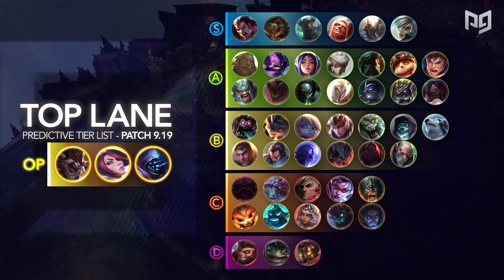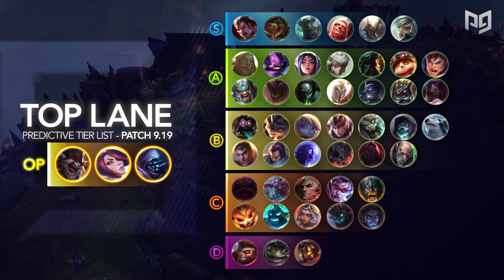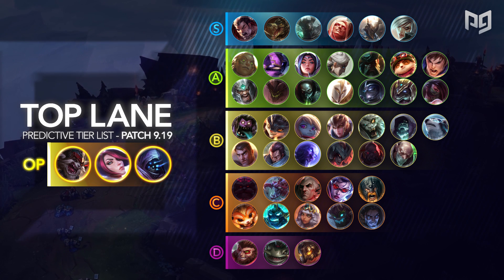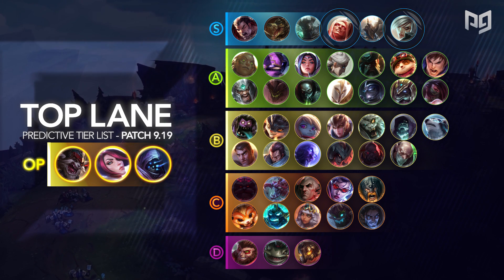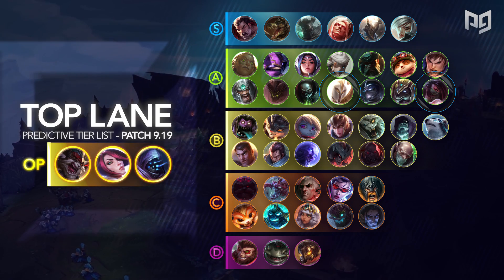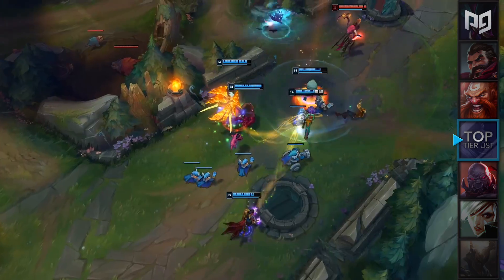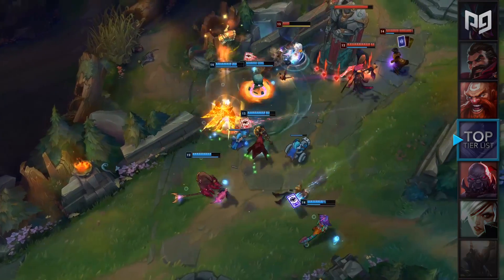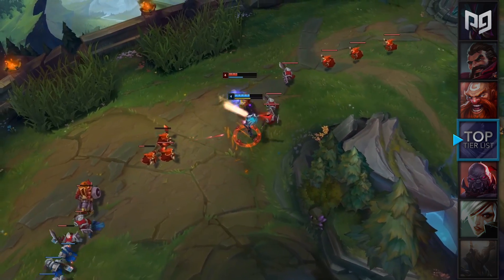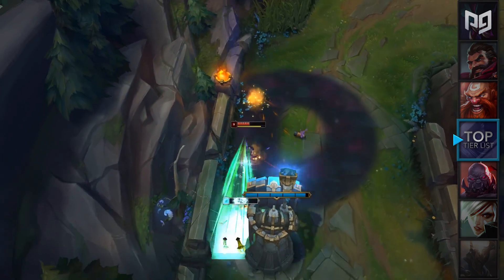Next up in our S-tier, we have Darius, Renekton, Mordekaiser, Vladimir, Pantheon, and Riven. These six champions are some of the strongest top laners for solo queue and can bring you really good results in patch 9.19. Our analysts highly recommend you try out Riven and Vladimir this patch because they'll be really strong picks. Some notable A-tier champions on our list are Kayle and Akali. Kayle received a mini rework and some minor buffs within the past few patches, and she's almost on the brink of making that push to S-tier. However, due to her weak early game, Kayle still remains in the A-tier for now, but is a great pick for solo queue. Akali also received some buffs in patch 9.19, which have pushed her into our A-tier for the top lane, but she'll likely remain unaffected for the mid lane. We'll go over these buffs during the mid lane section, so make sure to stay tuned.